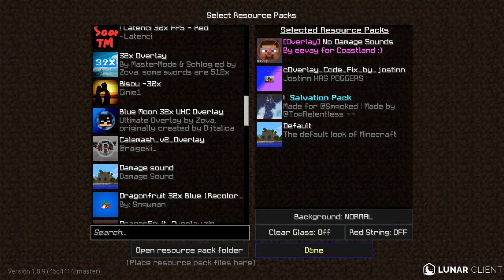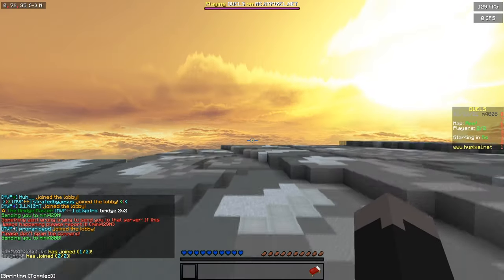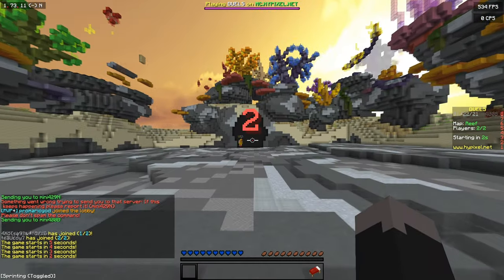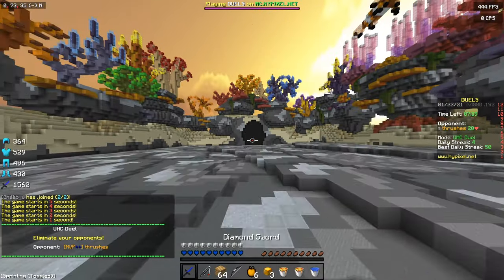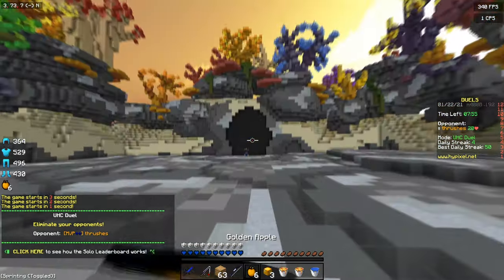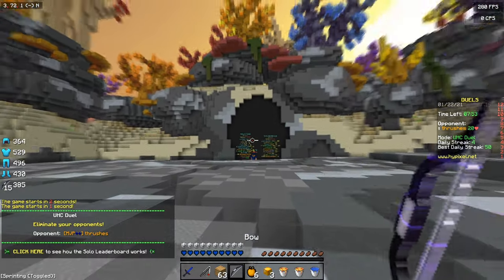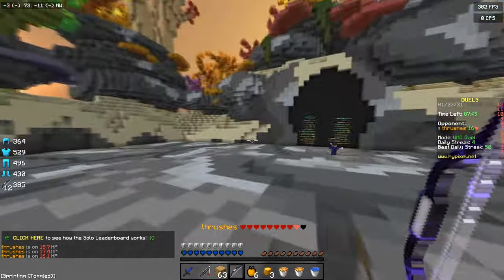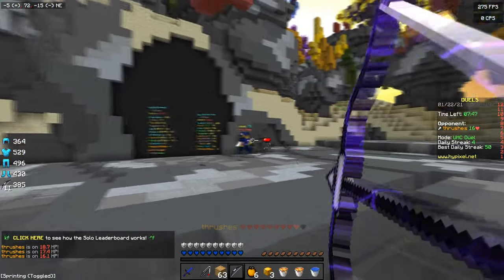The next texture pack is Salvation Pack, which is made for Smacked. The video I found for it was uploaded like three or four years ago, so a lot of people probably don't have this. The color of the swords is really cool, and the armor as well. It has like perfect gaps, and this bow is really good to bow with — it just makes everything a lot easier.